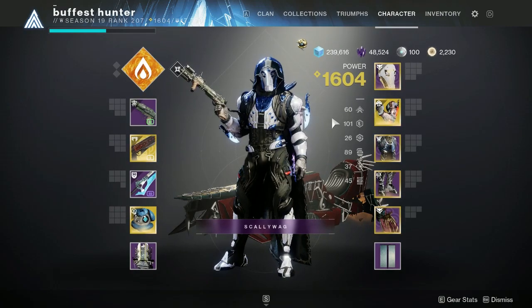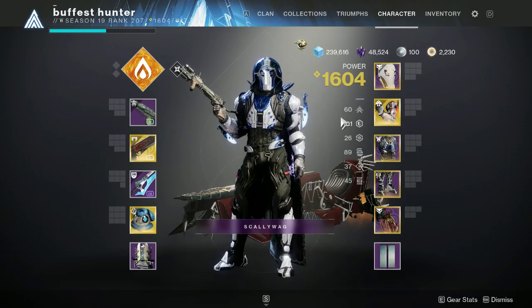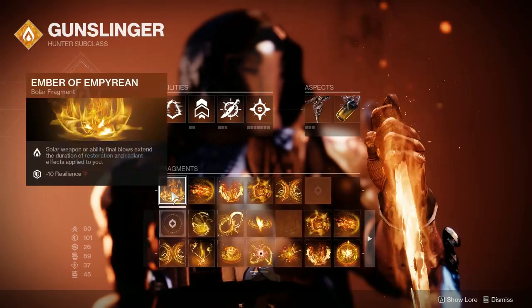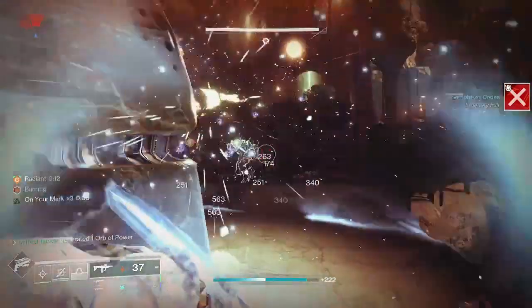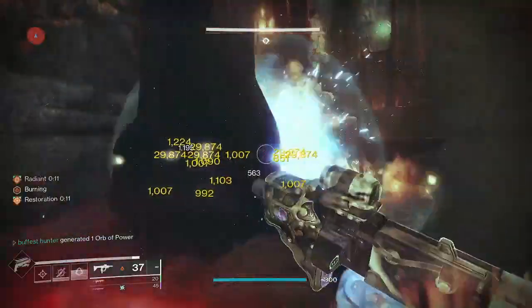If you're in the last week of Season 19, slap on Solo Operative and Weakened Clear. With my Solar Hunter, I ran Caliban's Hand and a healing grenade with the Ember of Empyrean to extend my Restoration and Radiant timers with any Solar weapon or ability kills. I was still running High Energy Fire and Taking Charge.